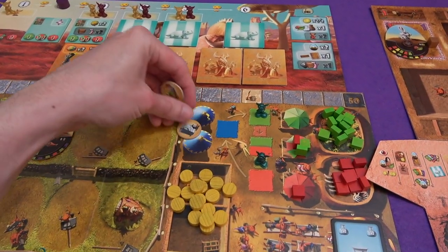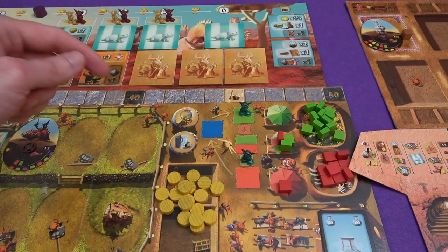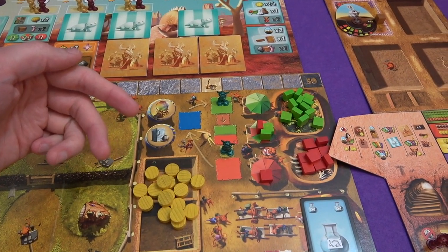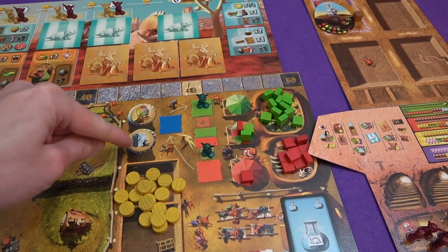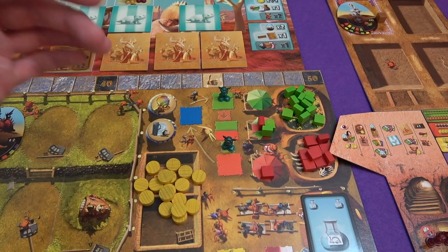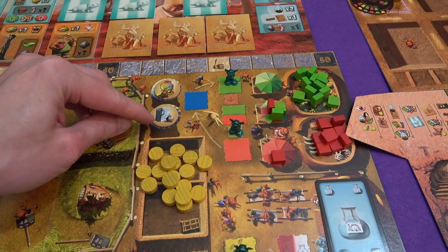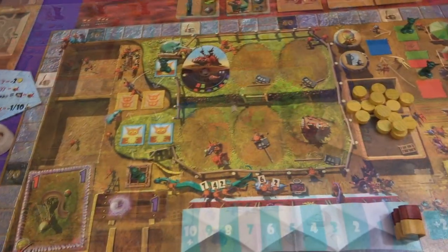We reveal new artifacts - this is the first time we've seen artifacts. If you come to this space you can get both. The crystal ball: before you draw cards in phase three, you can discard up to three cards and draw new ones, giving you more options. The magic box: you put a food in it and can spend food from there when needed. You can restock it with food instead of letting it spoil - food goes in the magic box and won't spoil.